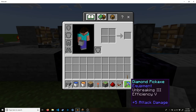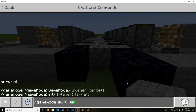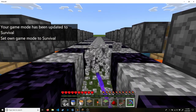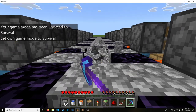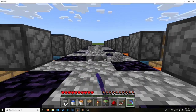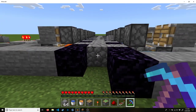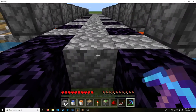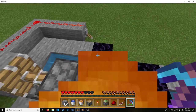To demonstrate how fast it is, I have an Unbreaking 3 Efficiency 5 pick. I'll set the game mode to survival and let's see if I can go to town on this thing. There's no way that I can keep up with this — I'm barely able to break four of these before they respawn. But there is of course some danger to this device, because if I'm moving forward, I can get kind of trapped in here with the lava.